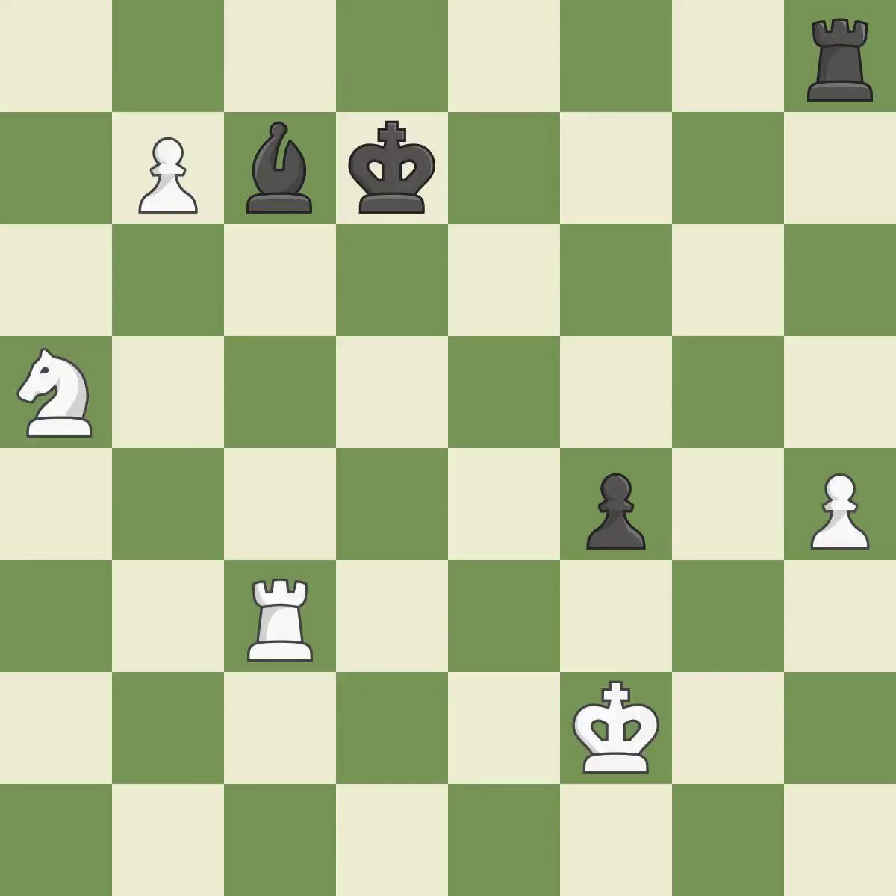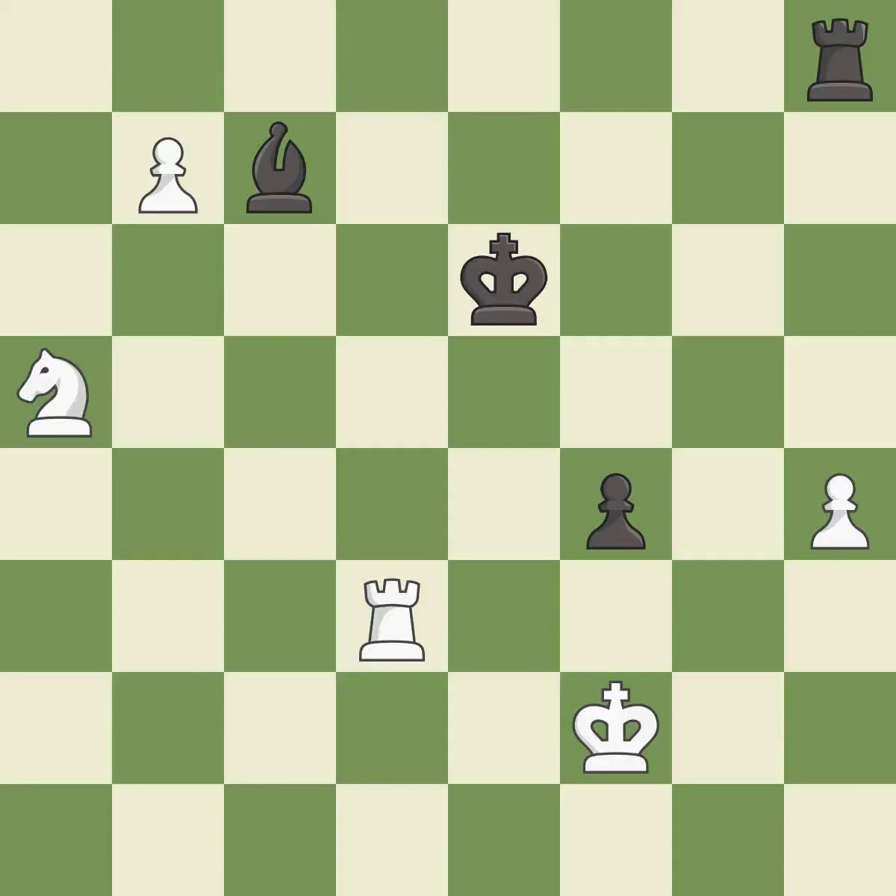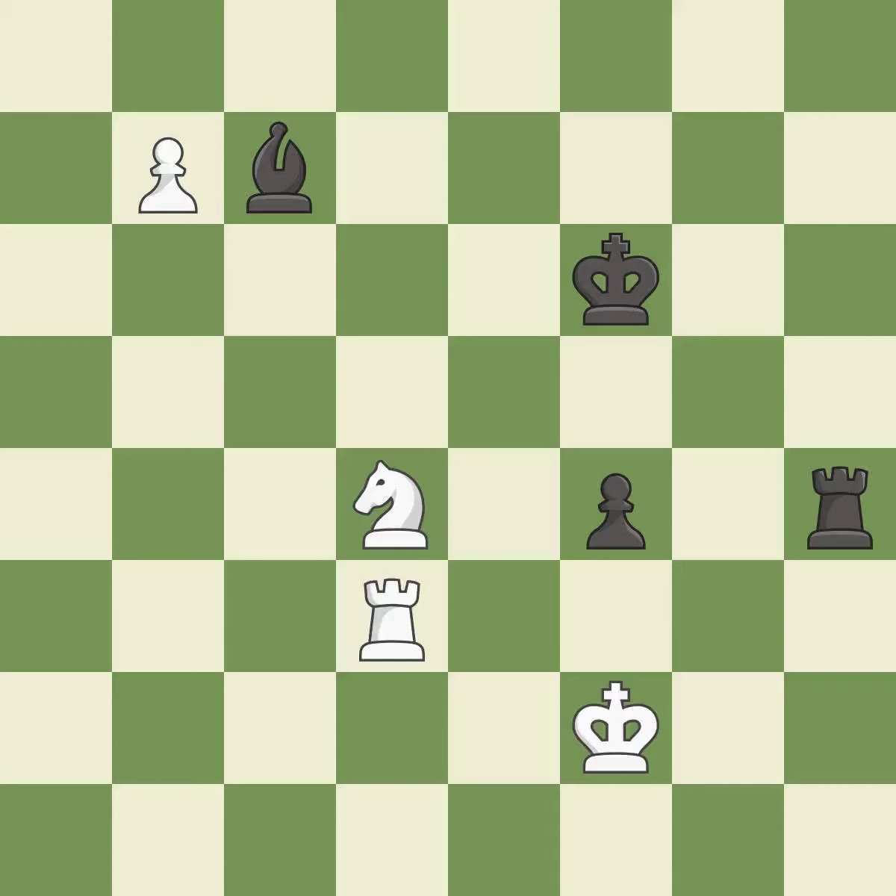This defends a bishop that was under attack and had no defenders — it is excellent. This is the strongest option — it is best. This evades the check from the rook — it is best. This moves the knight to safety — it is best. That pawn was free for the taking — it is best. Very precise — it is best. This evades the check from the knight. This is the only move that works — it is a great move.